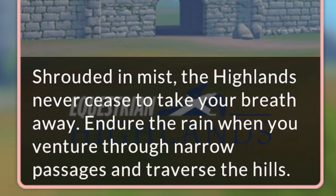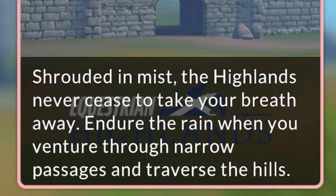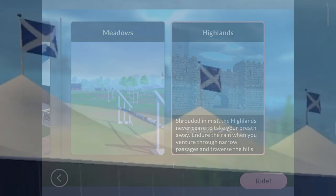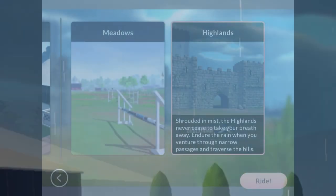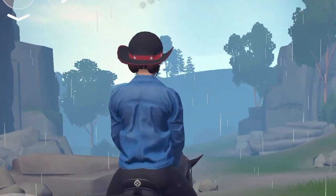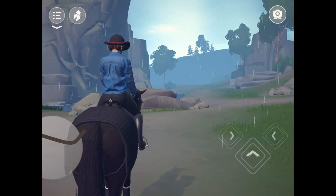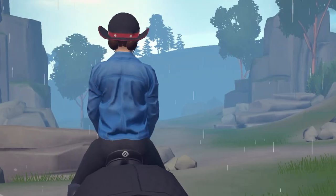Highlands, here we come. 'Shroud in the mist — the Highlands never cease to take your breath away. Endure the rain when you venture through narrow passages and traverse the hills.' I really think Highlands are Scotland, so maybe there are Scotland flags. Ah, that is a Scotland flag! Look at that, I'm so clever. Let's go Maximus. I like the rocks. The rain, like I mentioned in the arena — I really like it.